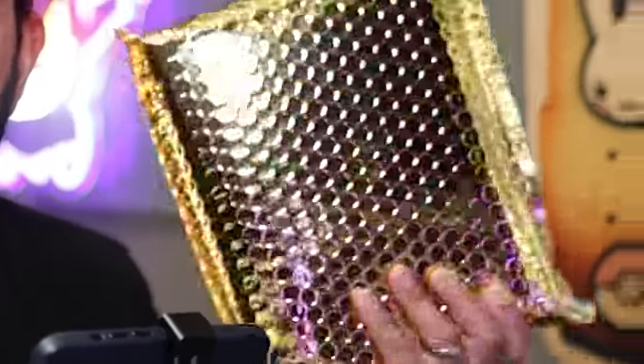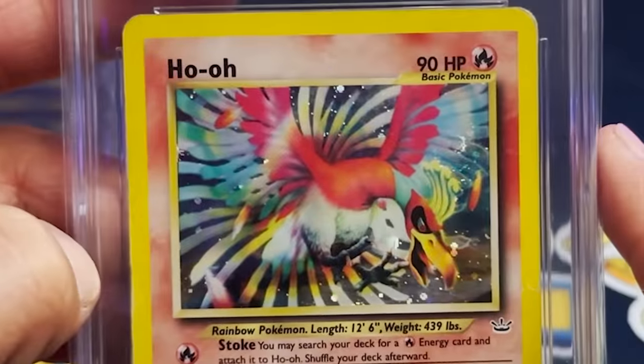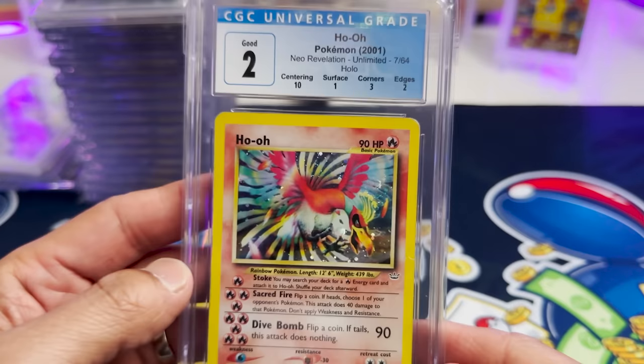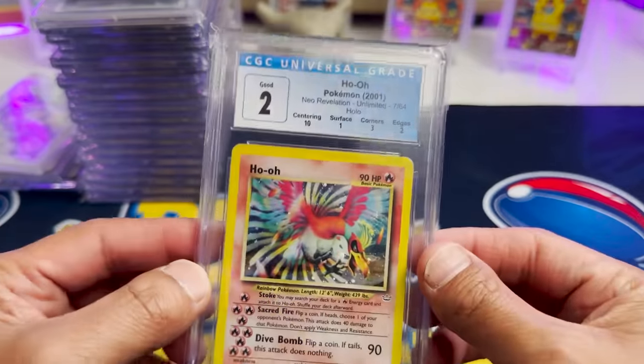We still have the gold box too. Two things I've not seen before — this card graded, but also a grade of 2. It's cool that 2 is good, because this would be, in my eyes, very bad. Ho-Oh. Even though it's not in great condition, to see it in a slab is dope — the holo is still nice. Centering: 10. Surface: 1. That's crazy.